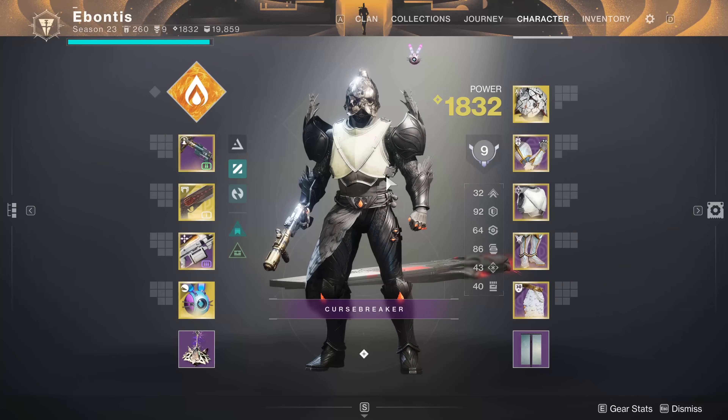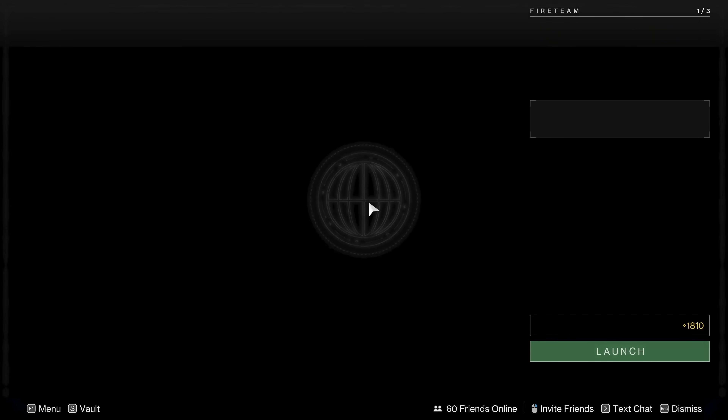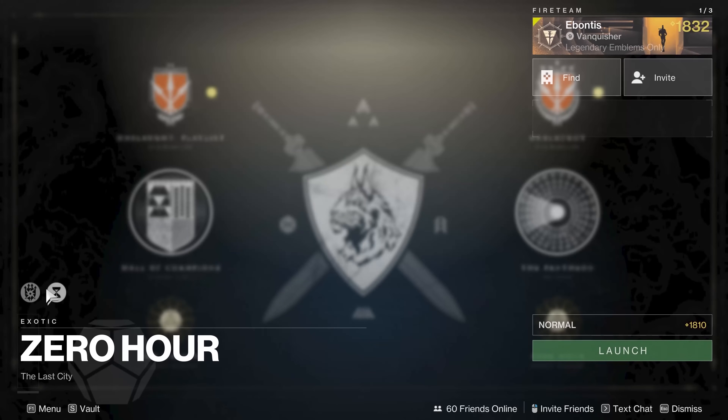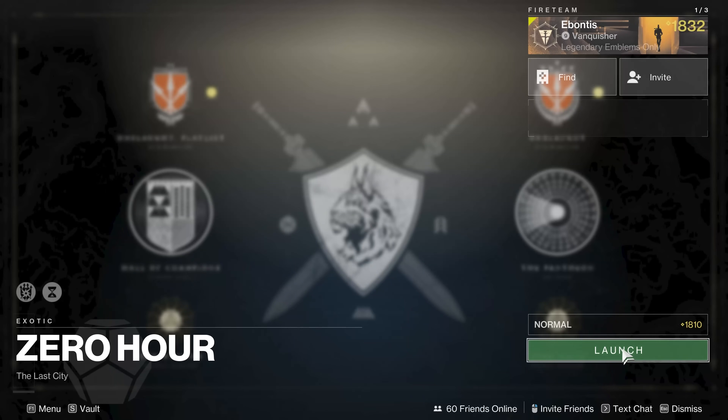Hundred resilience where possible. I'm not running a healing grenade because I've got Precious Scars, but a healing grenade is not a horrible idea. So max ammo, get that going. Arc threat means you'll want arc resistance and a little solar resistance as well. Let's jump in.